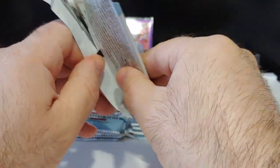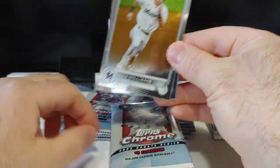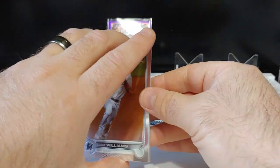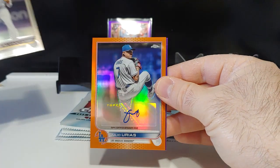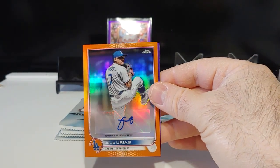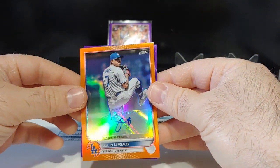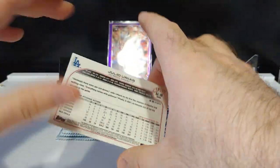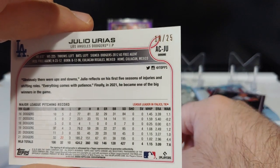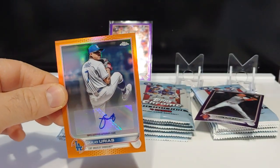The purple rookies are eluding us. This pack feels a little bit thicker than the others — we shall see. We got a Luke Williams rookie card, Sergio Alcantara — and we got an autograph! A nice one: Julio Urias. This is an orange parallel autograph — a very nice hit. I thought these were numbered out of 50, but it's out of 25.